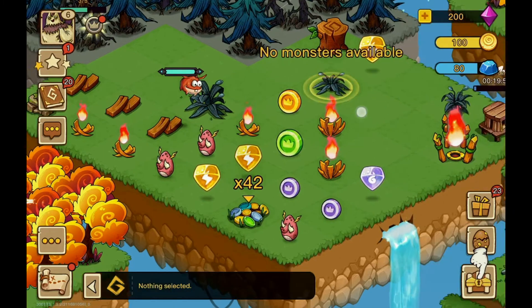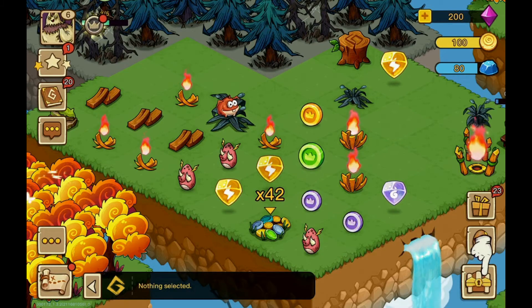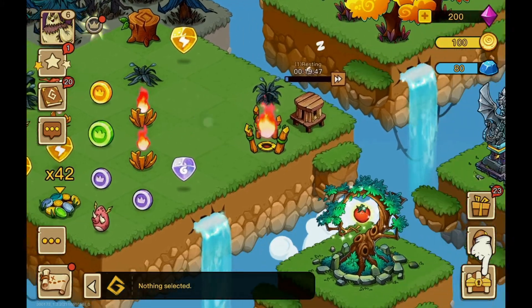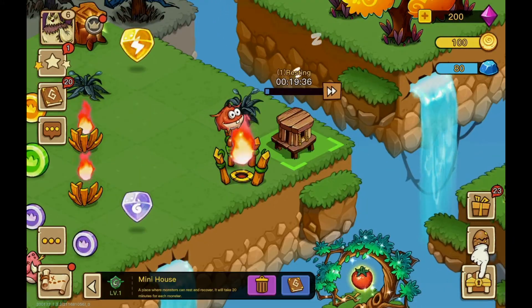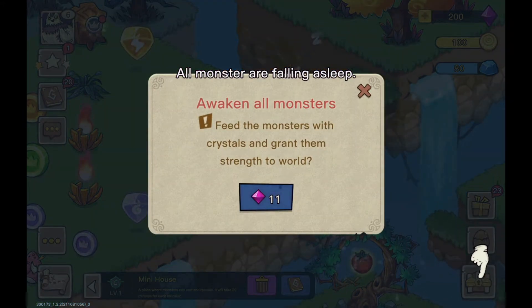Oh, what is that? No monsters are available. What does it mean? As they produce energy or wood, the monsters get tired and retreat to their tiny houses to rest. Here you can see when they will wake up. You can wake them immediately using stones.